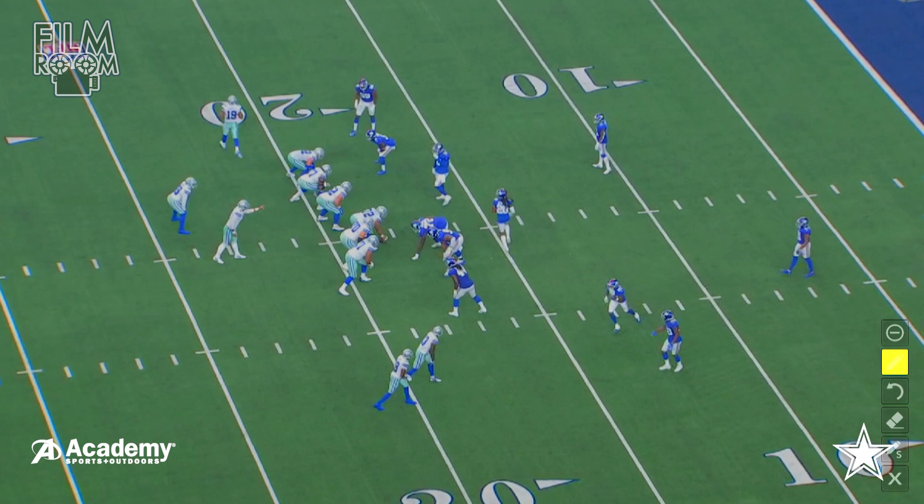Now he's going to identify — you see right there — he's pointing out the Mike linebacker. They're going to identify what's going on in the front. Nice job by everybody: just a simple motion, Dak Prescott identifying the front, Jameis Oluwale playing as the back right there, his eyes are inside. A lot of good things for the Cowboys here pre-snap.